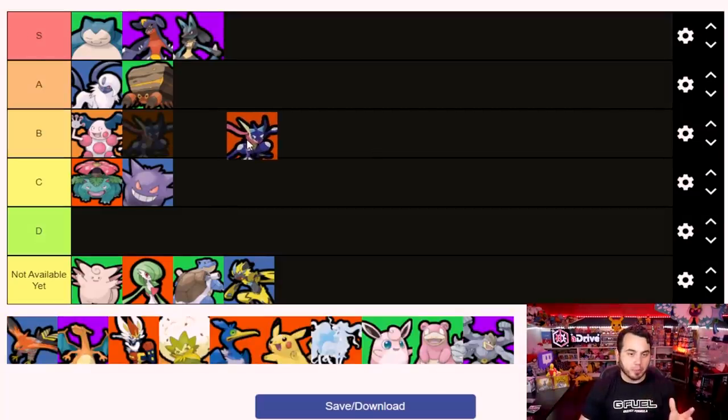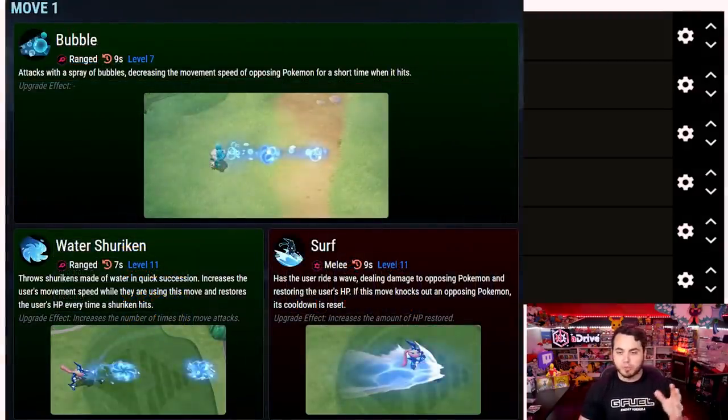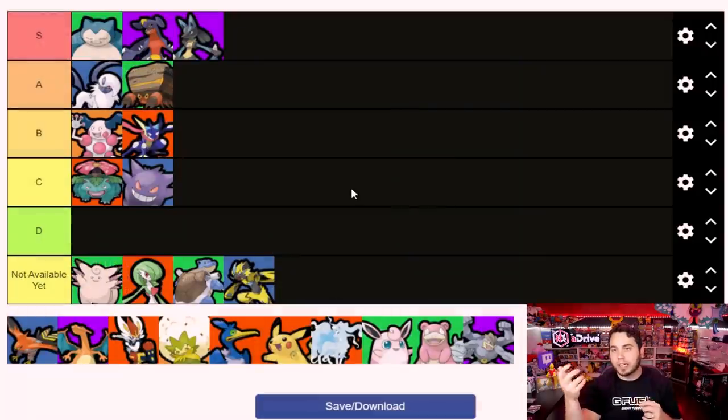Greninja is a unique pick that I played a decent amount. I love Water Shuriken - it's a ranged attacker that can deal a good amount of damage. You also have the option of running Surf, and utility moves like Double Team. I'm going to put Greninja in B tier. It definitely invites a higher level of play - you really want to hit those Water Shurikens every single time to really deplete the opponent's HP. I love its movement speed, and I think Greninja in the right hands could be an absolute top tier pick.